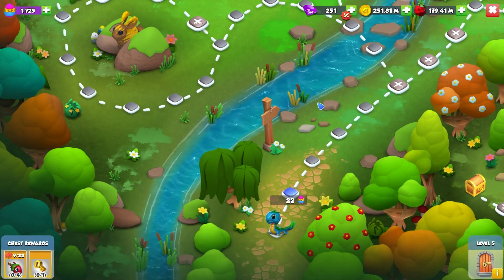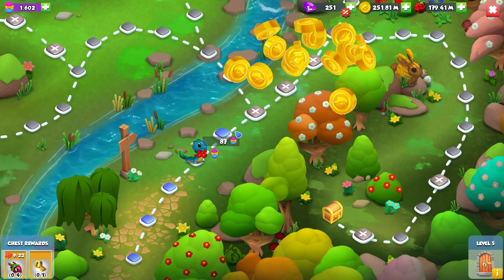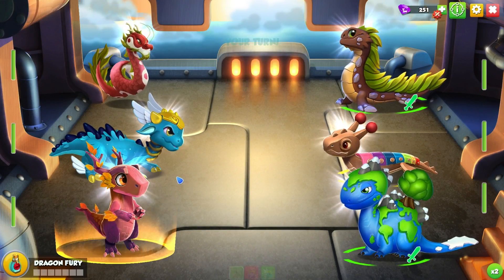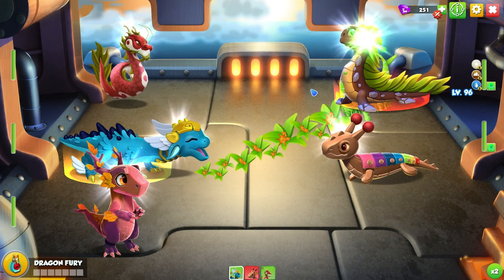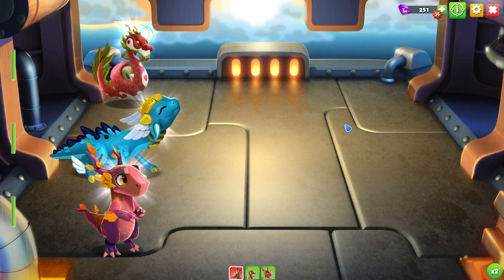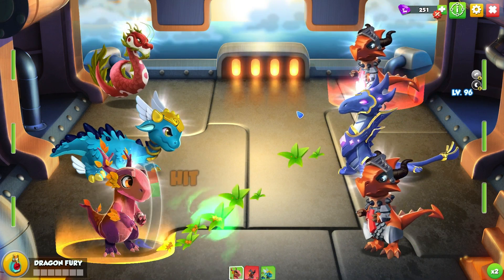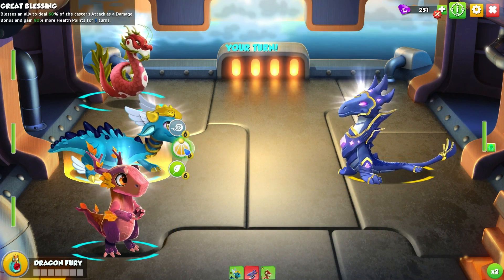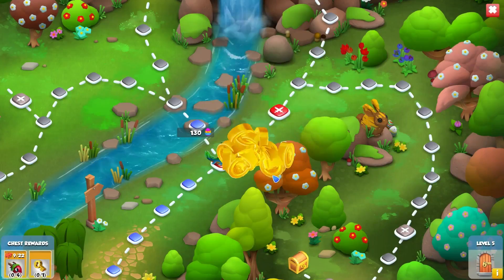Level five is quite a long level overall, and the main thing is that you need to be picking the right paths to go down, because there are a lot of different choices between going right or left, and they do actually make quite a big difference in how long the level is going to take. There's one intersection in particular where it's actually cheaper to just go around it completely the back way rather than go through it the normal way — the same was true on level four.